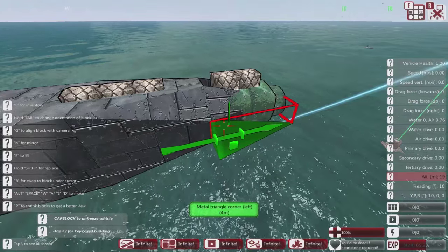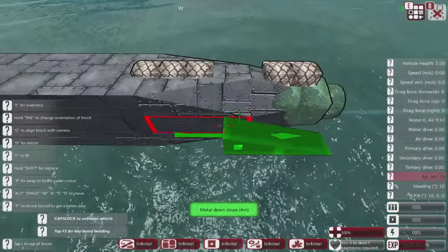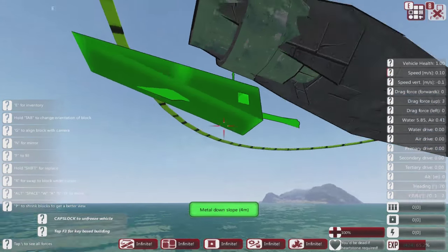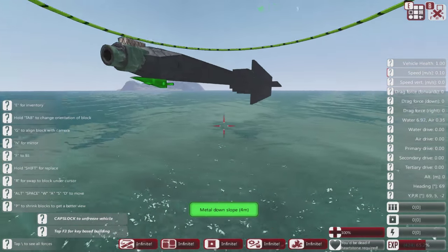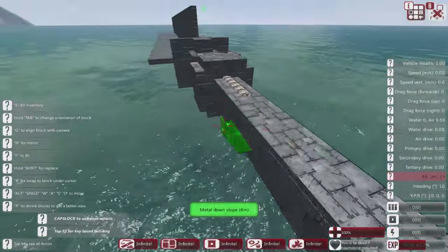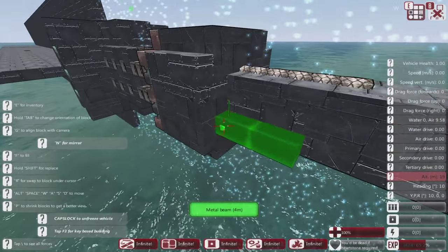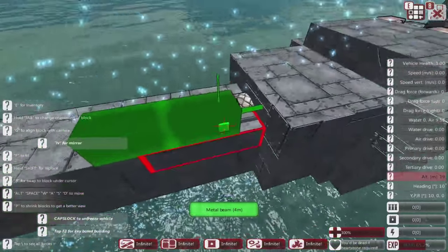And finally this slope. Okay, OCD complete — round one. So it's pointing through now. When it actually aims it will pull out to the side, so that's fine. Now I'll just put a little bit more armoring in here, because we have no limit on blocks in this particular vessel — we're going for maximum size.